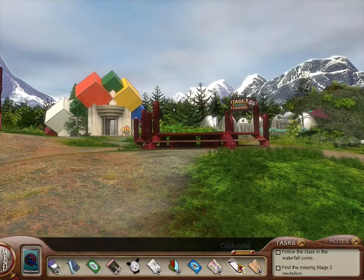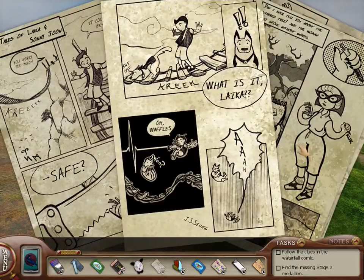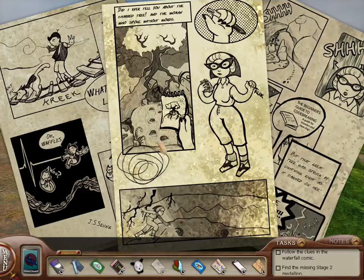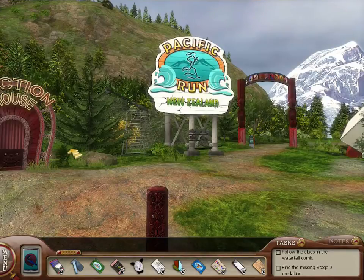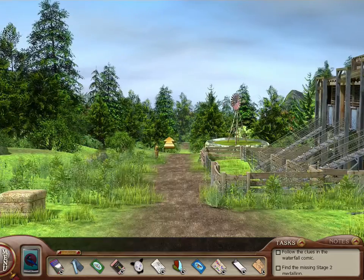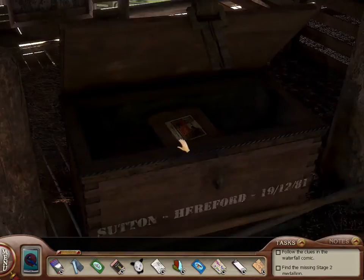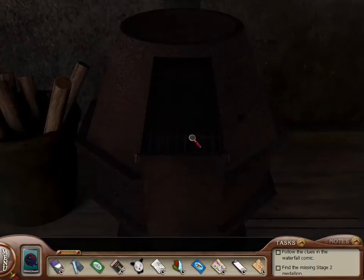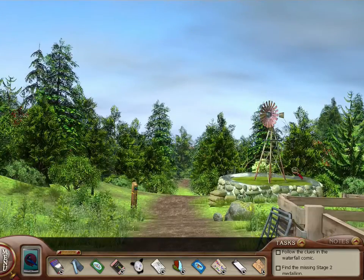Alright, so we've pretty much exhausted all the conversations except with Patrick. Follow the clues in the waterfall comic. That's the code notes — we got a lot of stuff here. Where are the comics? Here we go. Now this was the original one — oh, they're all together. This is a waterfall. I guess these are in order. We do know of a place with a waterfall — it's over by the Mossburn area, where the bridge was. Let's go head over that way. I'm just trying to look for things that don't have a use right now but could later on.